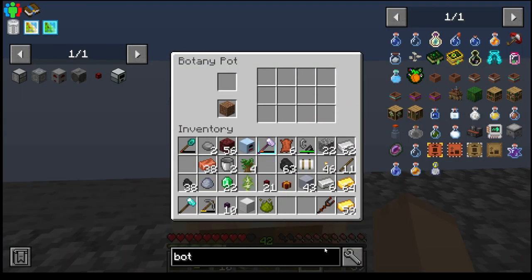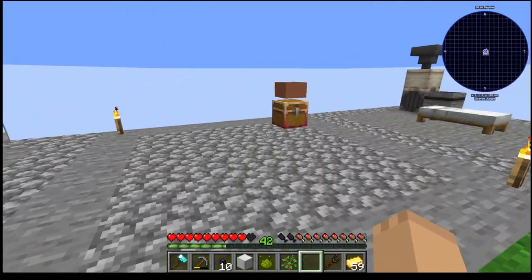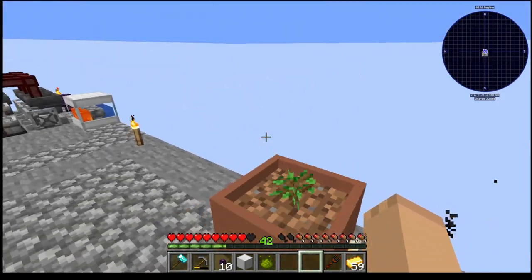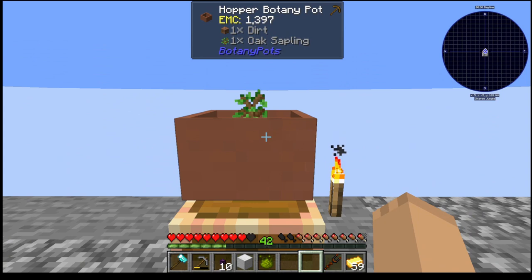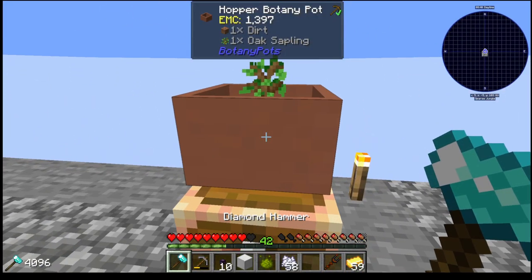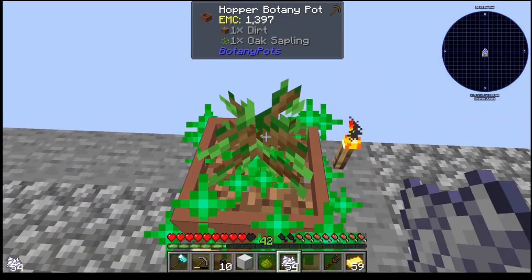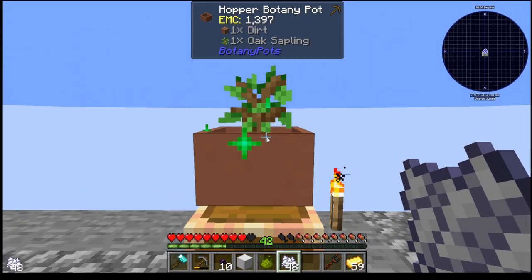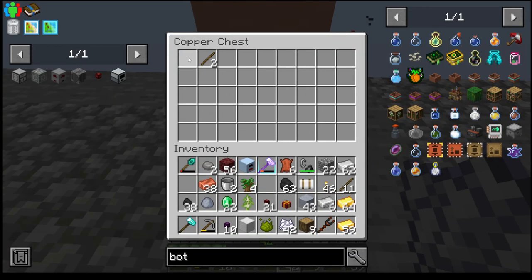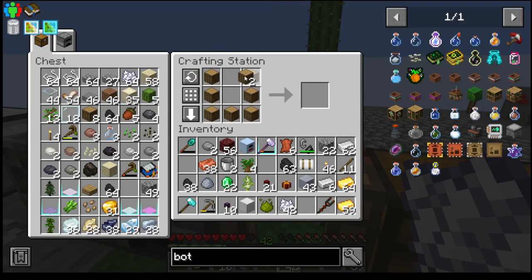Put the dirt in, and I want everything in oak. I'm not sure if this will actually work on it growing in a botany pot. It doesn't look like it, but I could easily hit it with a buttermilk and make it grow, getting us some initial oak wood enough to get started.